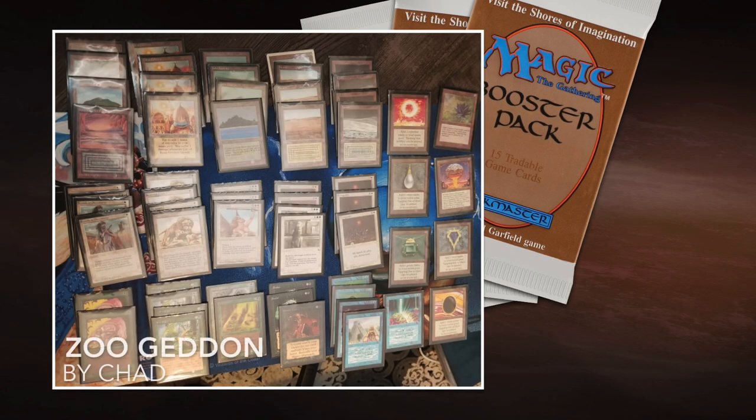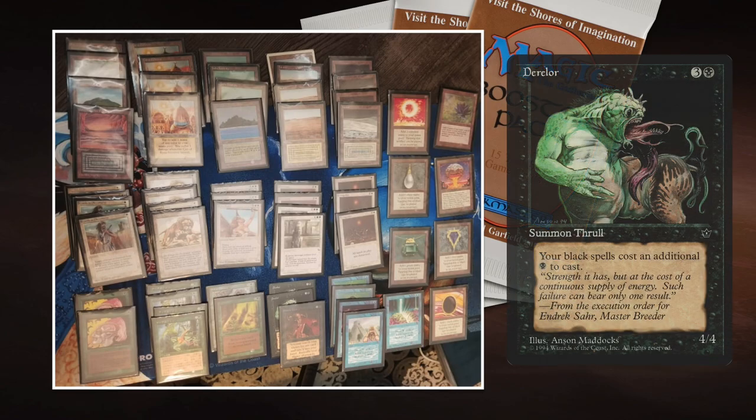Here we see the deck of Chad Zoo Geddon, and it looks very much like your traditional Ernim Geddon deck. It wants to play out a big threat as early as possible. Chad's got a lot of big threats: three Serra Angels, four Ernim Djinns, and two really cool Darryl Lords. They're your only black cards in the deck together with your Demonic Tutor, and I think it actually fits really well.